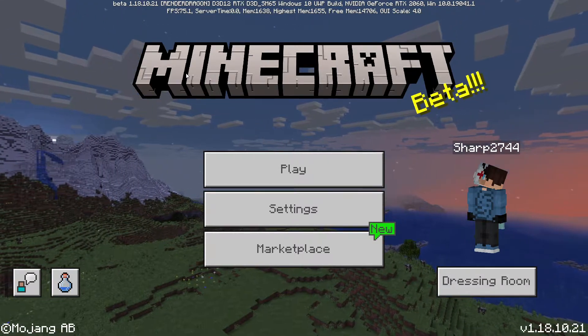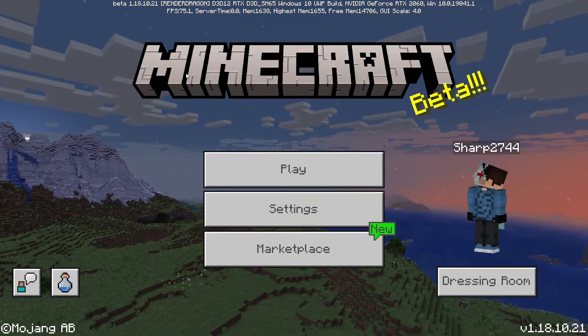So it is very important to actually get off the beta if you don't want to be on it. Let's first go into Xbox Insider Hub. Once you're actually inside the Xbox Insider Hub, as you can see, I am not in the Minecraft or Windows 10 beta program. It would be over here in the join section if I was, but I am simply not a part of it since I actually quit out of it. But obviously, for some reason, I am still in the beta program. So I'm going to be going through the main steps of how to solve this. Once you're in here, you're going to want to go to Announcements.